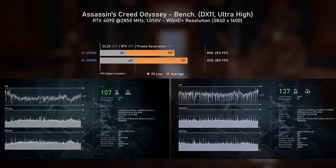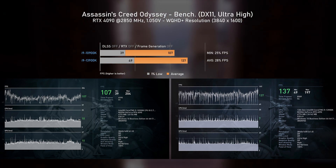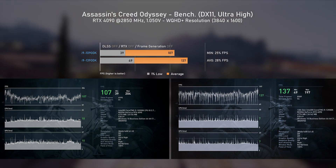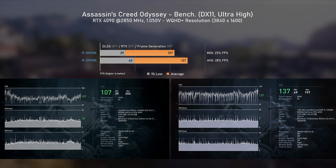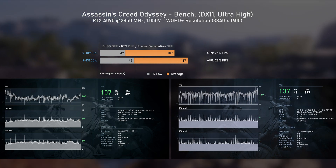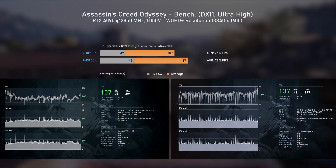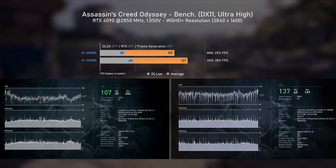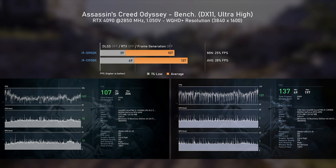Assassin's Creed Odyssey, being an older title, doesn't support DLSS. So nothing fancy here, just pure rasterization. Looking at the bar chart, we can see an improvement on both 1% lows and average FPS of 25 and 28%. Even looking at the generated benchmark graphs, we can see that latency has improved for both GPU and CPU from 10 to 7, making for a smoother, stutter-free gameplay. But that's for an older game. Let's check out Cyberpunk 2077 next.